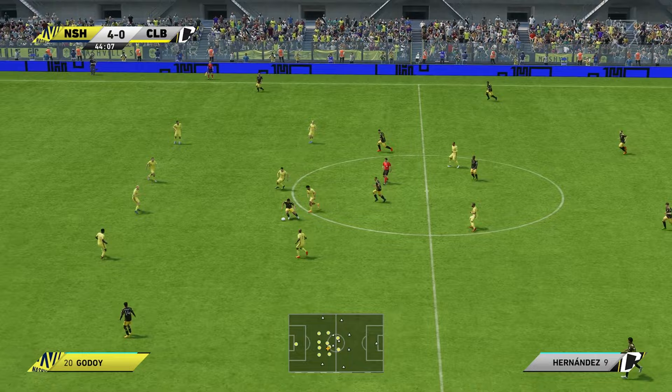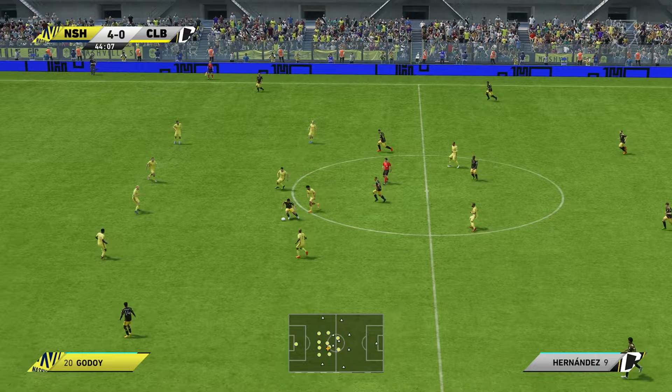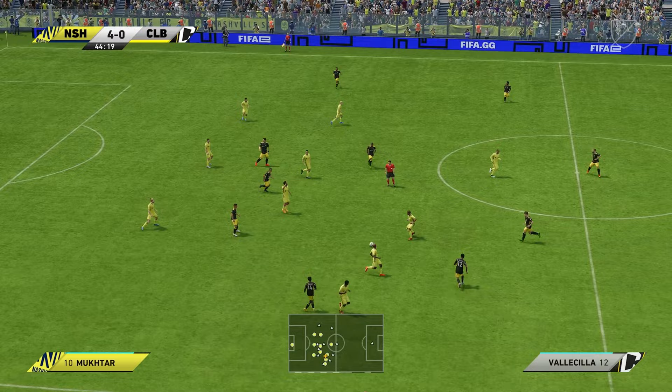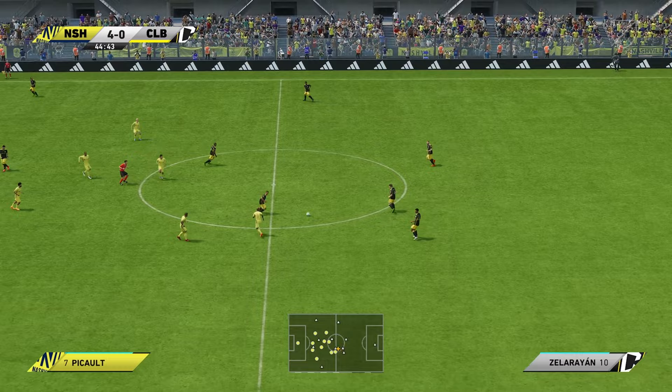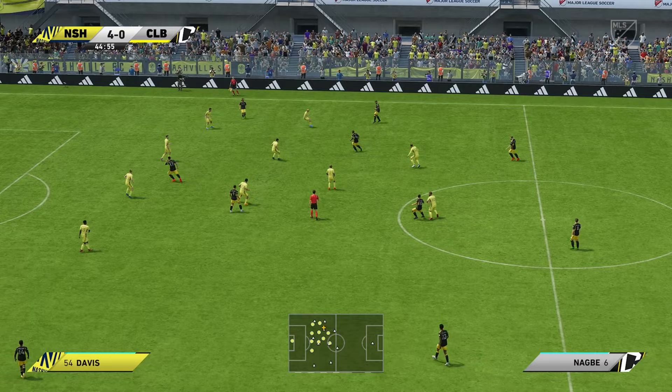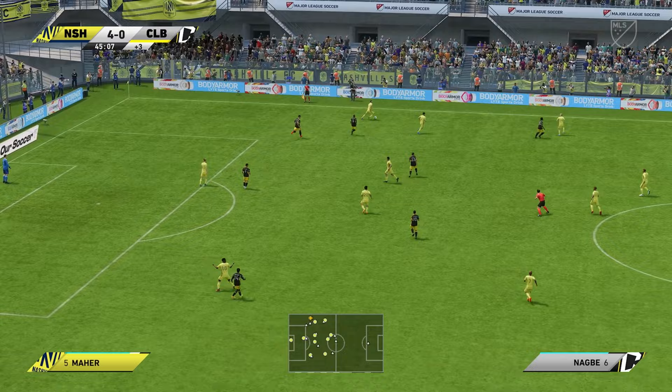Zellarayan. Yor Yeboah — he read the situation defensively and did his job. Lucas Zellarayan — and in possession, Moreira, on a pass that lacks quality. And three minutes will be added on for stoppages.